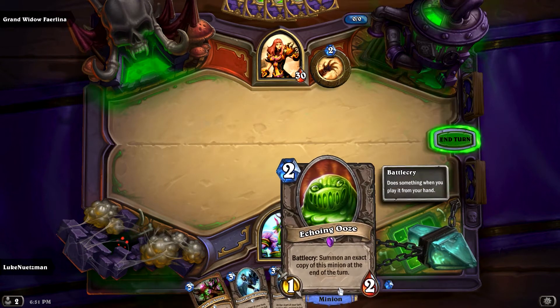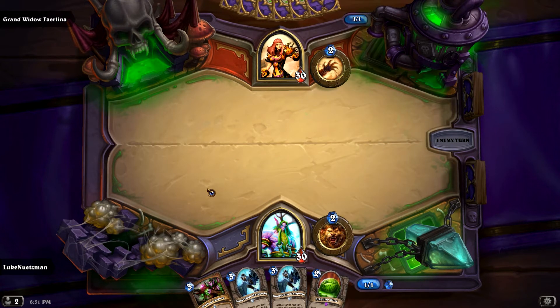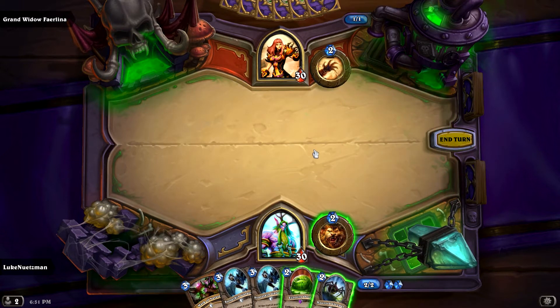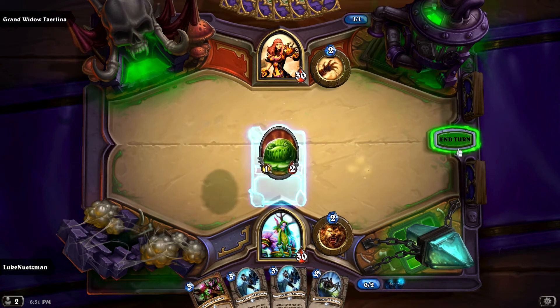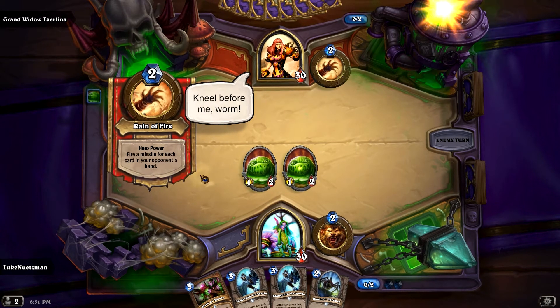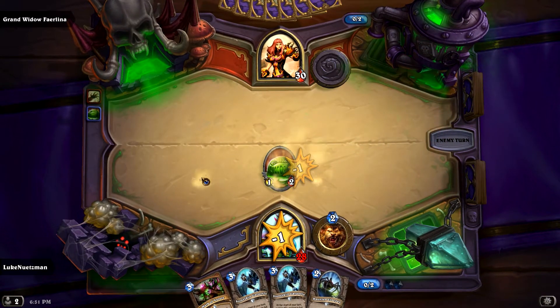We've got a turn to play. Battle Cry: Summon an exact copy of this minion at the end of the turn. Interesting. We do want to play out as many cards as possible, because she is the one with that hero ability. So it is to our advantage to play out as many as possible. Let's get that out early. But of course, Rain of Fire is going to come down — clear them off a bit. That's okay.